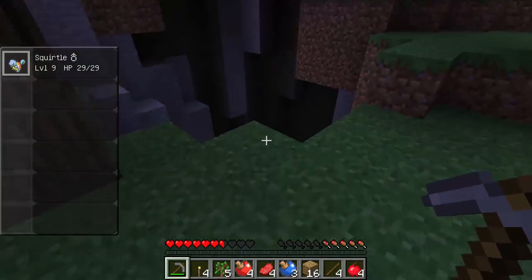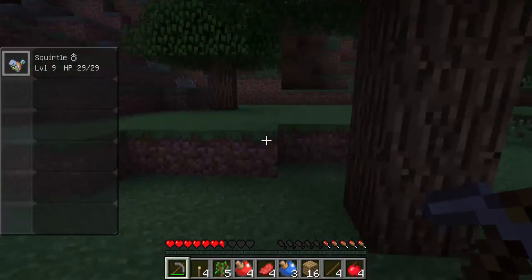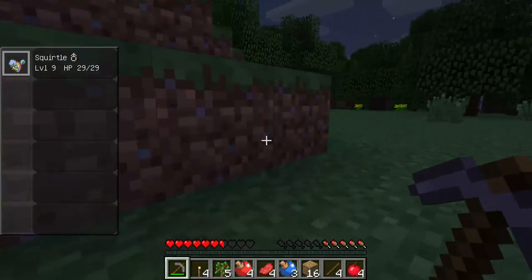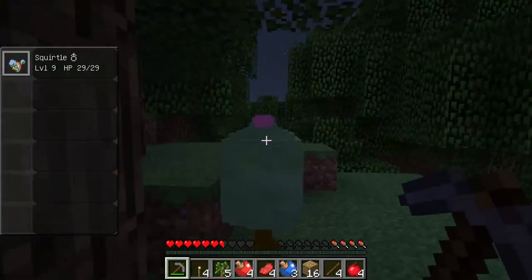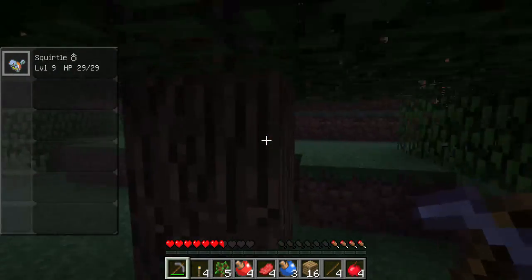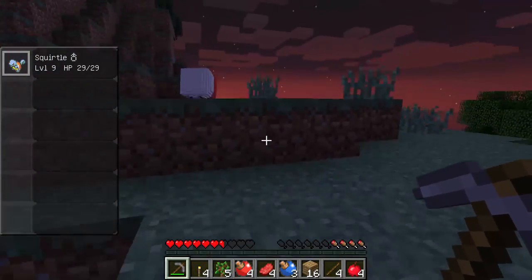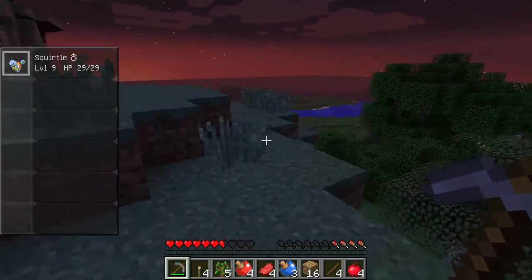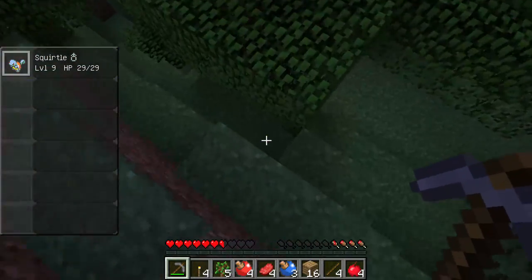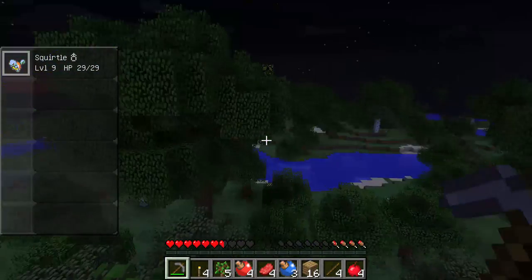I know Mewtwo's in here, but I don't think he actually spawns in the world. I don't know which legendaries spawn. If we find Mew really quick, like in the first ten episodes, we'll continue on and I'll just hunt down all the legendaries and see how that works out. I don't know how hard it is to find a Mew.